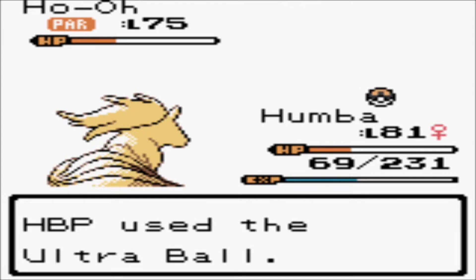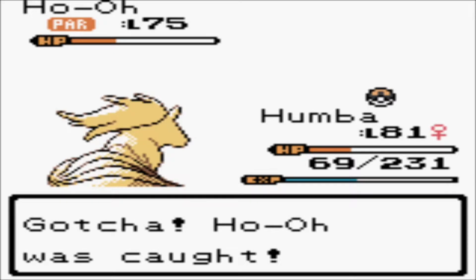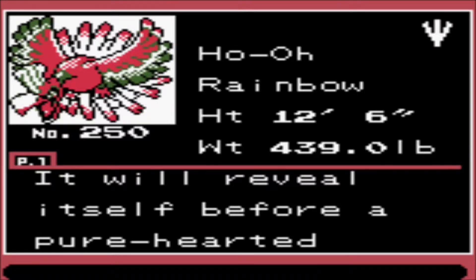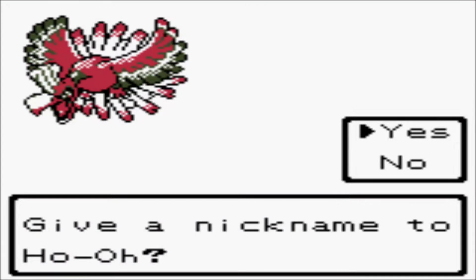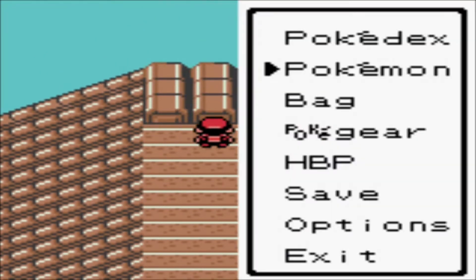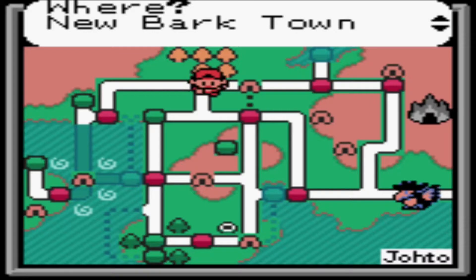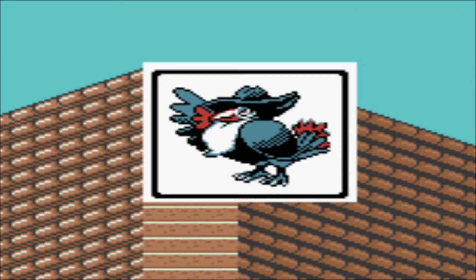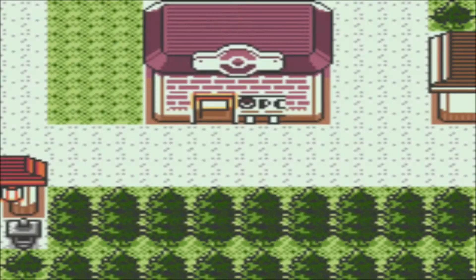Come on, Ho-Oh. Come on. Two, three - oh yeah! Oh, that is what I like to hear. Got Ho-Oh! He added a rainbow Pokémon. You are truly my rainbow in the dark, Ho-Oh, because it has been a dark, dark part. This vista is incredible. I don't think this is where Ho-Oh was in the original game, but we can just fly off the top. In the next part, we have more story stuff to do. I'll see you guys next part.